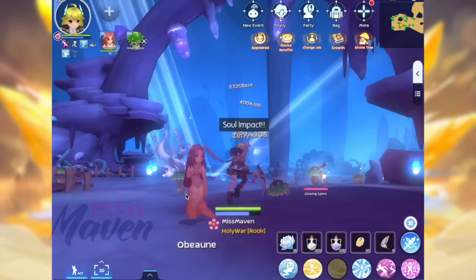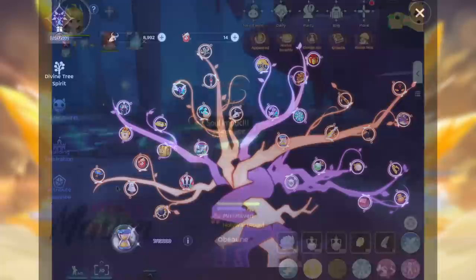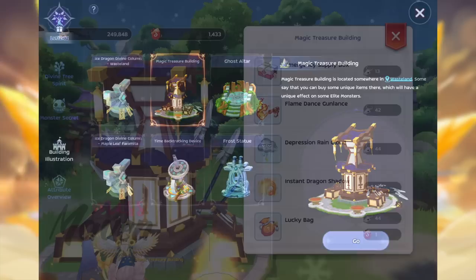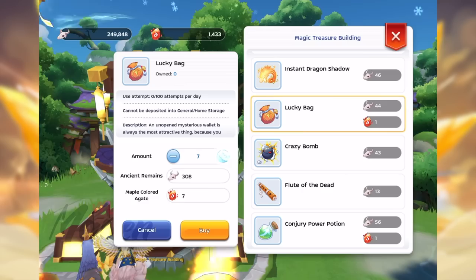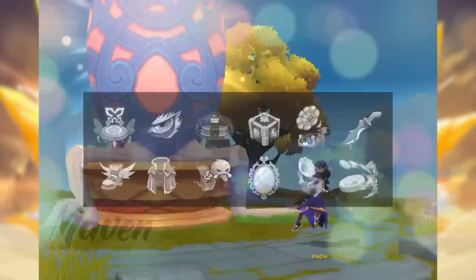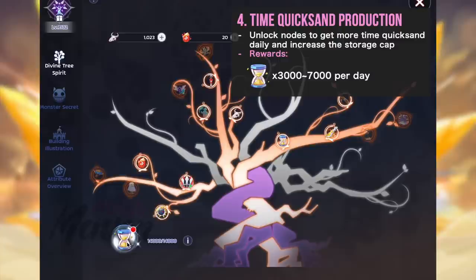Compared to the previous version, the Wasteland buffs are now lower which is okay since Wasteland normal monsters are also weaker. Another change is the removal of the EXP bonus node which will discourage high-level players from staying in Wasteland for EXP farming. Once you've upgraded the Divine Spirit Tree to max level, you may use your excess Wasteland materials on the different Wasteland buildings found in the third tab of the interface. An example is the Magic Treasure Building where you can exchange Wasteland materials for unique items such as the Lucky Bag for getting a random amount of Zeny and the Quandre Power Potion for increasing your Base and Job EXP. Some craftable items from the previous version like Hawkeye, Dream Chopping Blade, and blueprints are already removed.